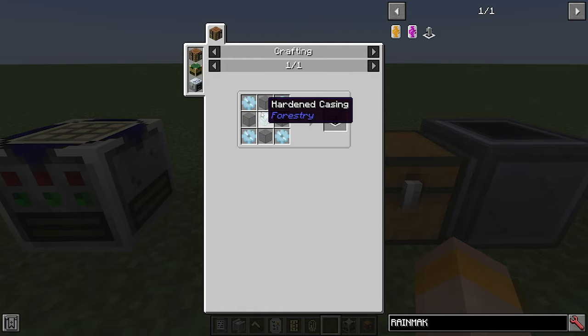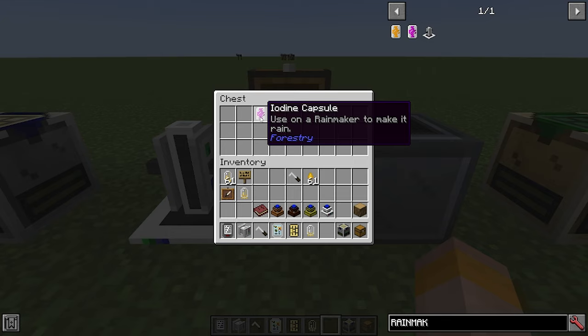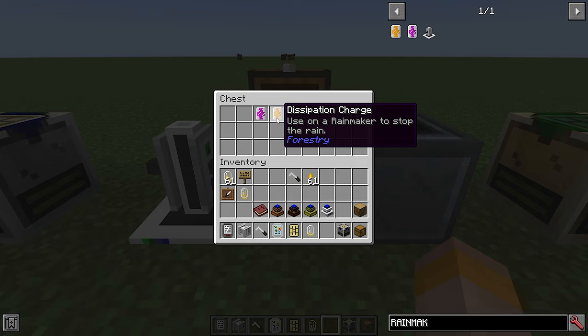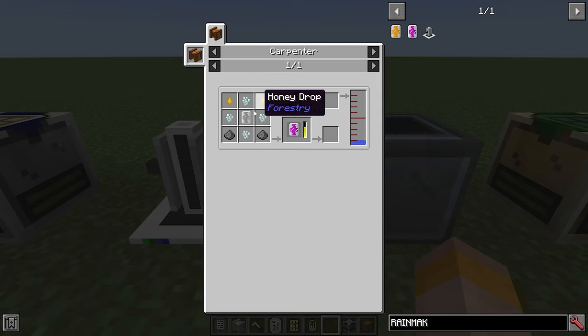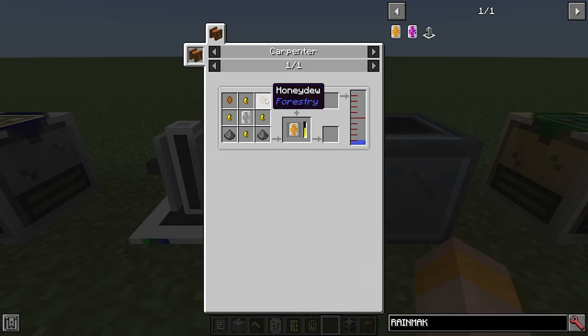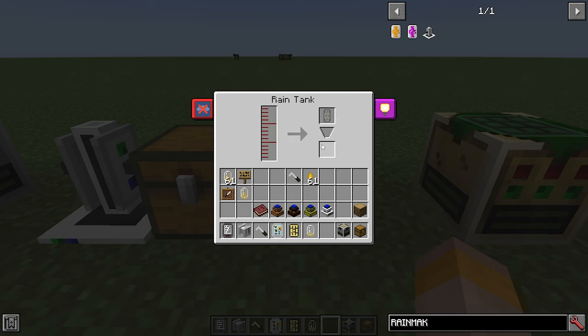Then we have the rainmaker, made with four tin gears, a hardened casing and four glass. It's a really cool item — you can use it with an iodine capsule to make it rain, and the rain will not stop until you use a dissipation charge on it. An iodine capsule is made in a carpenter using a can, two honey drops, some pollen and two gunpowder. The dissipation charge is also made in a carpenter with two honey dew and some royal jelly. These items come from more advanced bees covered in the bee breeding video. There is also a rain tank, which simply collects rain when it rains and you can then bottle it.